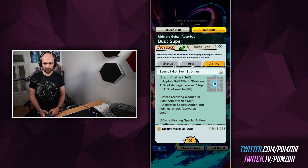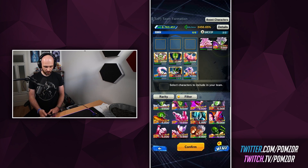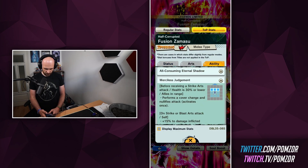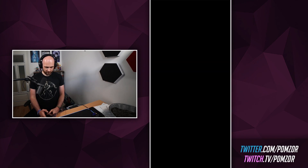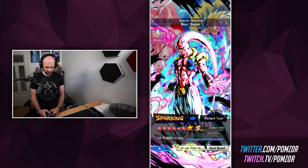But before receiving a strike or blast arts, he activates special action and nullifies attack once — that is his green card, his bubble shield. So I'm thinking of switching him out either for Cell or for Merge Zamasu. However, I only have Merge Zamasu as one cover change unit — before receiving a strike arts attack, health less than 30% or lower, allies in range, he performs a cover change for three units. I am not sure I have seen a unit cover change for three units before. So for me, I don't care anymore about tier one or tier two — I am using healers, and obviously Bu Tanks, because Bu Tanks is just OP.